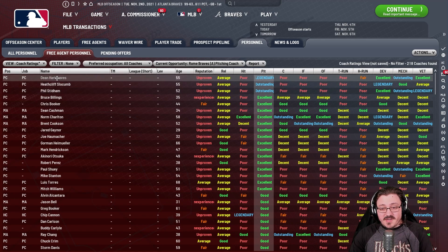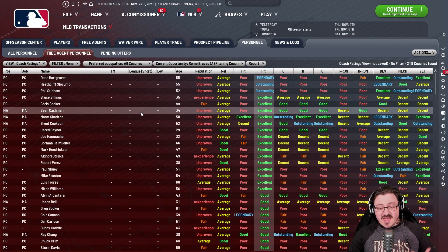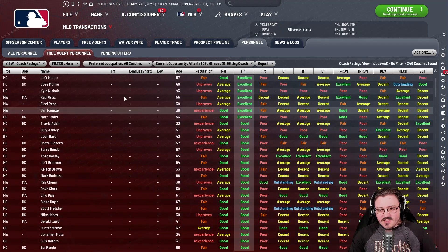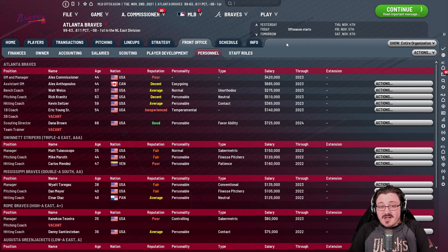We can get someone like Dean Hartgraves — he's outstanding on mechanics, excellent on development, and legendary on teach pitching. This is a person we should sign for our minor league staff to make sure our minor league development is as good as possible. Same thing for hitting coaches — you want the best possible for all those positions. If your development isn't going well, review your coaching staff for the minor league systems. You can pour all the money you want into player development, but if the staff actually developing the players isn't good, you won't see much development.